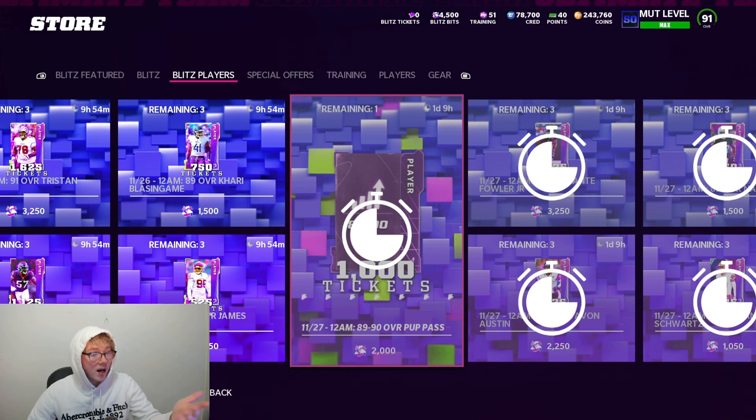His power is already 2,000 Blitz Bits. I've got about 4,500 of them — I know I'm going to use them to get Jalen Hurts for free, but I might just use this on the power pass and get somebody else instead. I already got Derwin James, but for anyone impatient, that's the move.